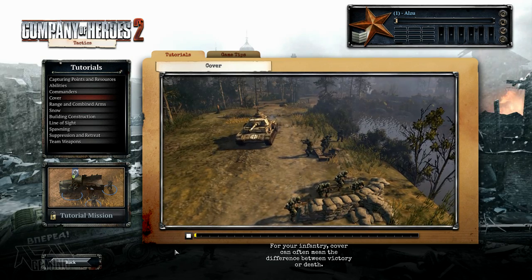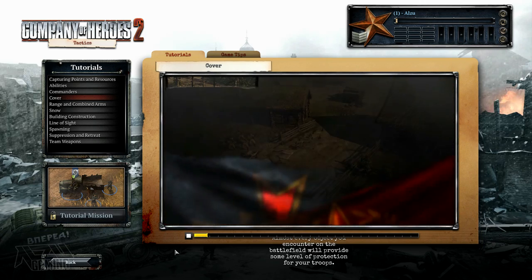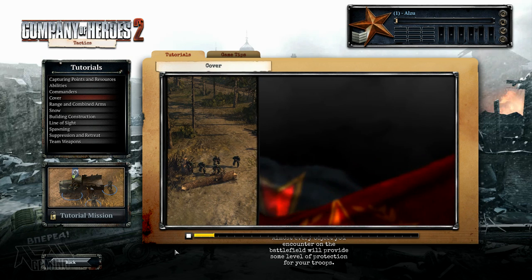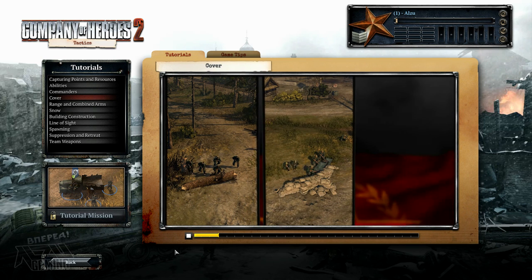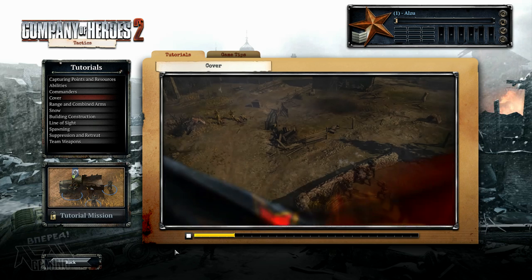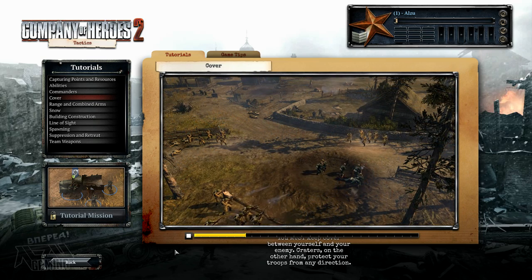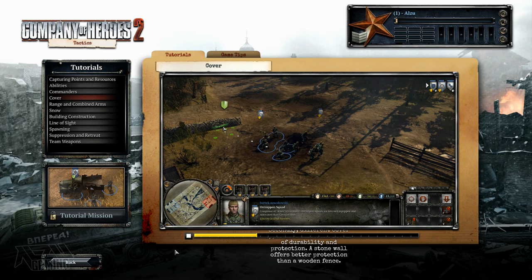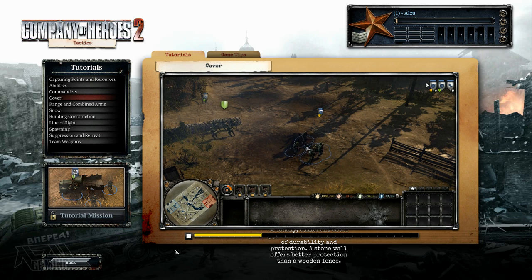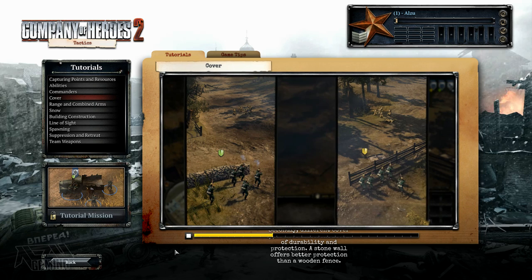For your infantry, cover can often mean the difference between victory or death. Almost every object you encounter on the battlefield will provide some level of protection for your troops. There are many types of cover. Most cover your infantry will encounter early in the game is directional cover — you must keep cover between yourself and your enemy. Craters, on the other hand, protect your troops from any direction. Different cover types have different levels of durability and protection; a stone wall offers better protection than a wooden fence.